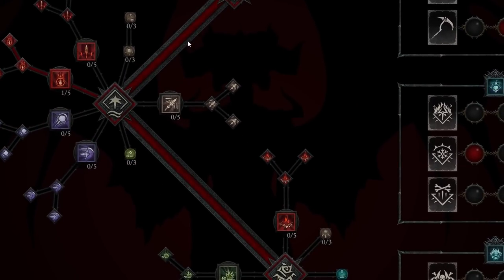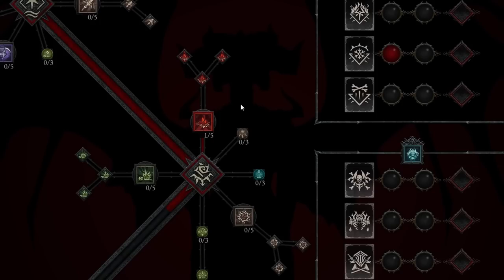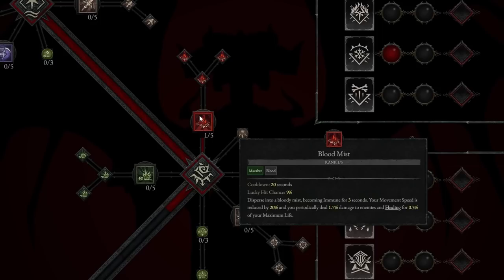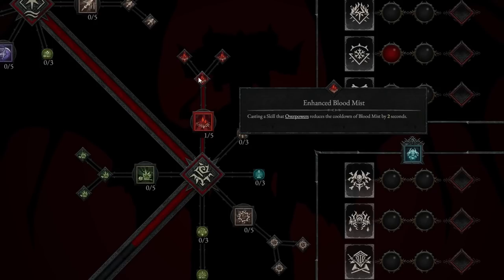From there we take Blood Mist, which will be around level 7, 8, or 9 depending on what you've accomplished. Blood Mist disperses you into a Bloody Mist, making you immune for 3 seconds. Your movement speed is reduced by 20%, and you periodically deal 1.7% damage to enemies and heal for 0.5% of your maximum life. It's a nice escape or defensive skill. We'll also take Enhanced Blood Mist, which reduces the cooldown of Blood Mist by 2 seconds every time you cast a skill that overpowers.